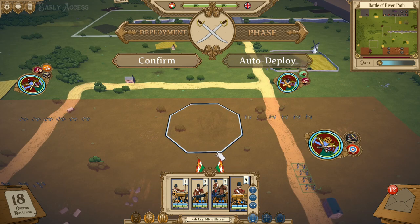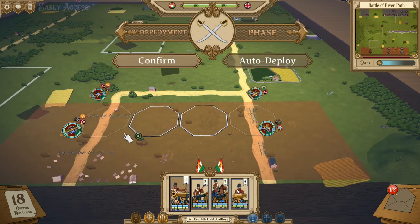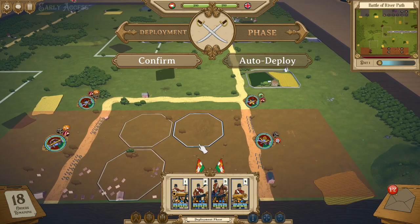The first one, Limbered Battery, is actually the only way for your artillery to move. It is, in fact, the only way your artillery can move at all. Artillery now has a base speed of zero, meaning that if you're in a formation such as Concentrated Battery, your artillery physically cannot move out of its space. However, in Limbered Battery, it will be able to move at its designated speed.